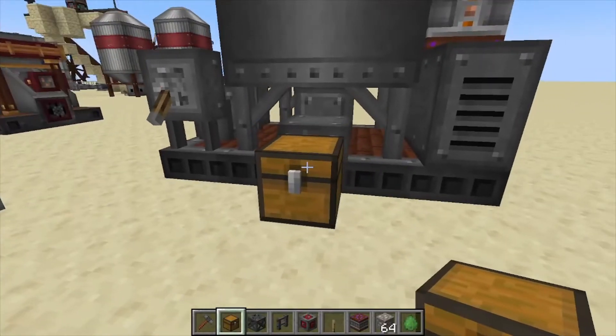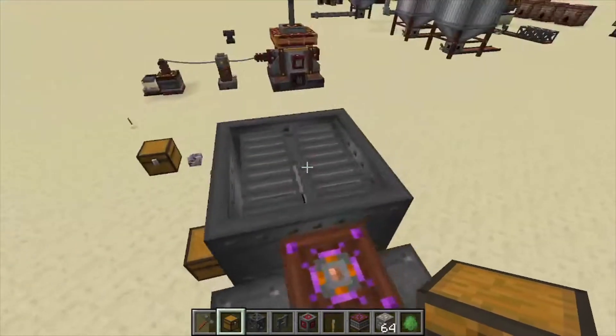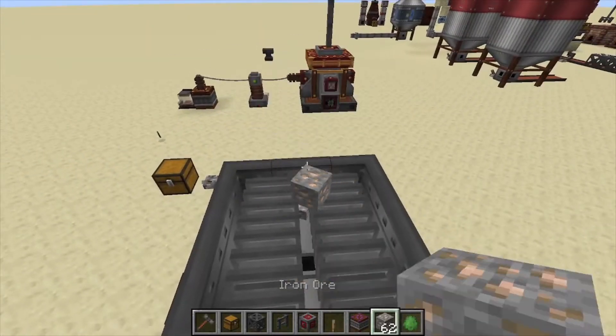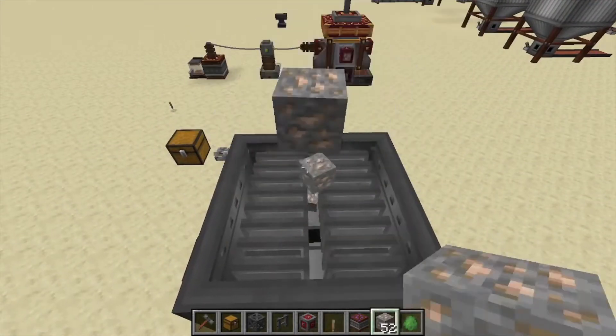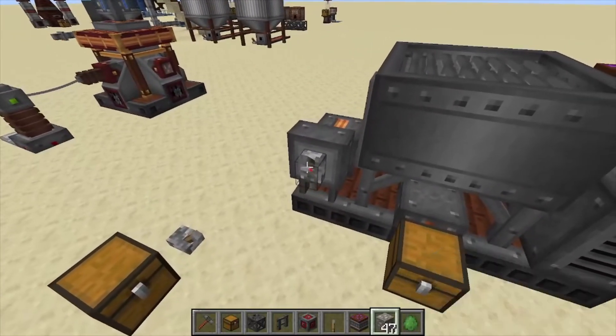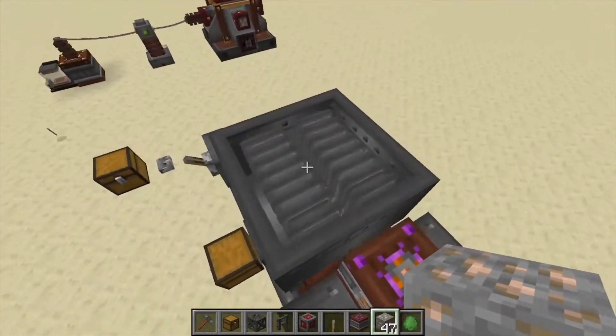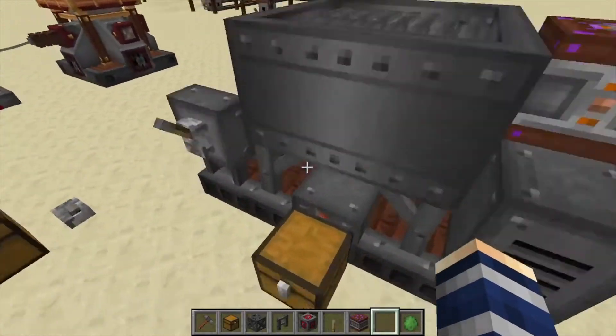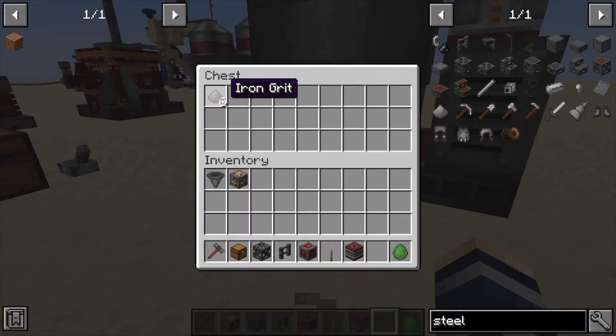The export point is right here — the orange dot with the black hole — and you can put it onto a chest or a conveyor belt. The input is on the top; you can throw items in here or use a dropper or conveyor belts. Let's turn this thing on — it's kind of loud, but it does process your ores and export them into this chest.